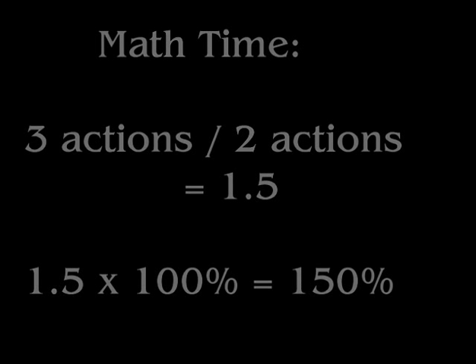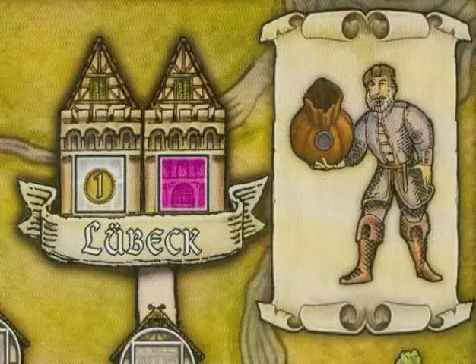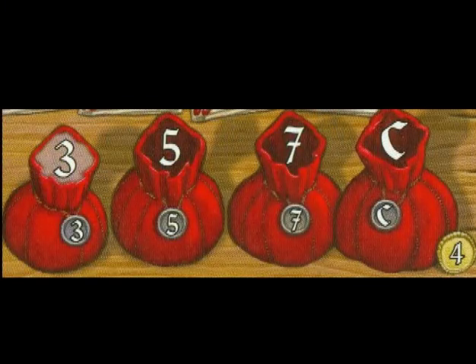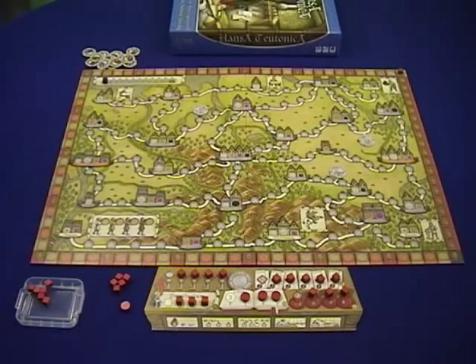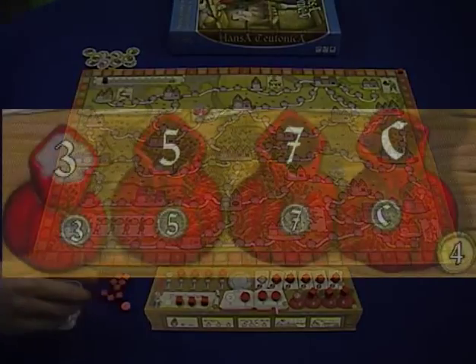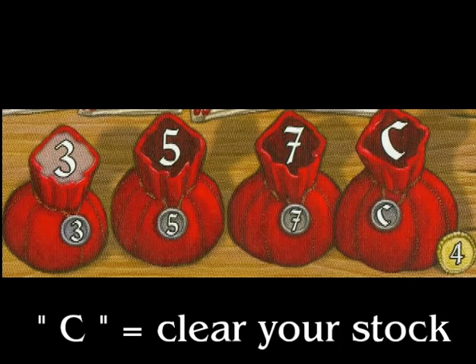The next special ability is Lubeck — the money bags action. The action track says three, five, seven, and C. What does money let you do? It lets you refill quicker. At the beginning of the game, you can only refill three cubes with one action. As you remove cubes from the money bags, you'll be able to refill faster: five cubes, seven cubes, and C means clear — you get to put all of your cubes into your active supply when you take that action.